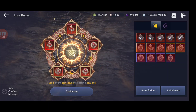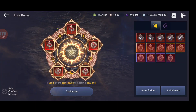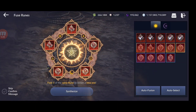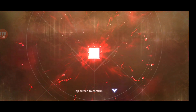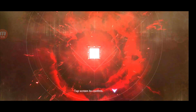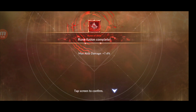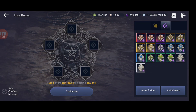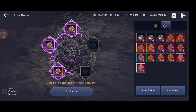I'm going to try one manual fuse attempt for a primal. The chance is very, very low but let's try — here goes. Unfortunately it stayed at abyssal, not primal. For the hadum runes I need one more to try for abyssal but I don't have enough to fuse right now.